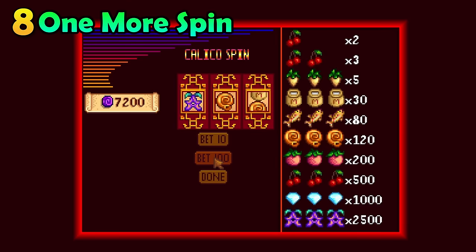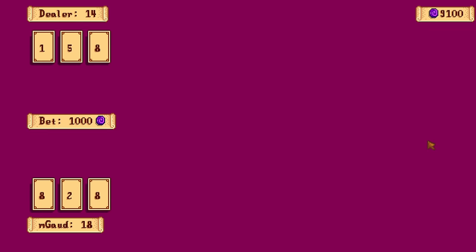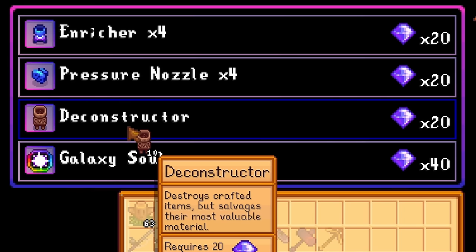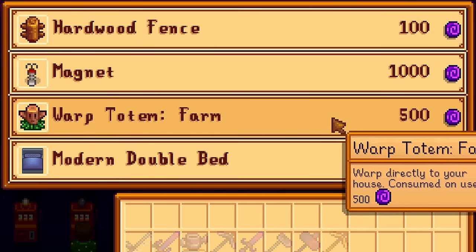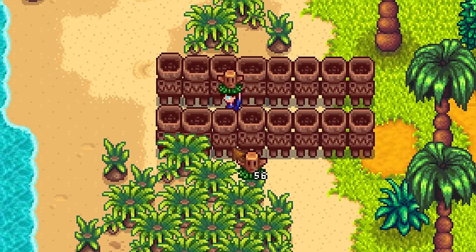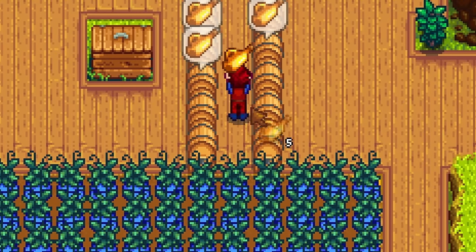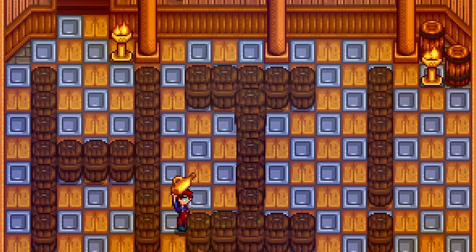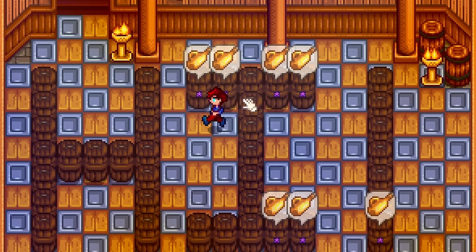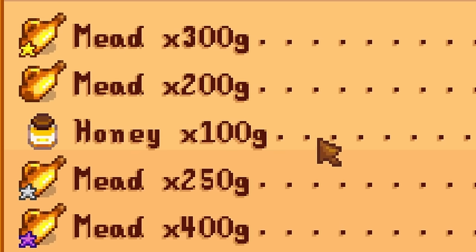Did you know that you can go to the casino, win the jackpot, and actually turn those useless casino coins into cash? This is by far the most ineffective way to make money, but I'm going to make sure it is possible. Step one: win big. Then, get as many deconstructors as you can — the more the better. Now, trade in all of your casino coins for farm warp totems. Drop those into the deconstructor to get honey. You could just sell the honey as is, but you could also turn it into mead by dropping the honey into kegs. And you could age these in casks in your basement to further increase your price. This is a horrible way to make money, so make absolutely sure to use this method.